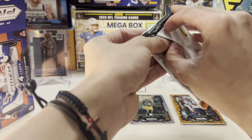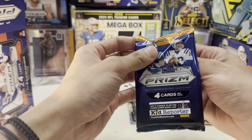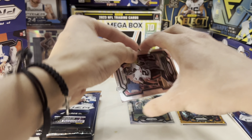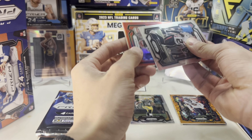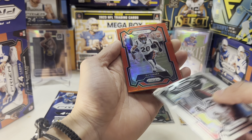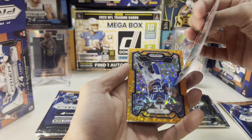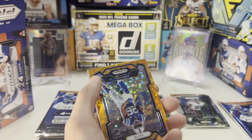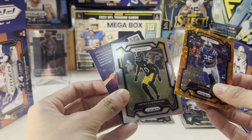Alright, second pack. What are you looking for? CJ Stroud, any CJ Stroud, a Prism base silver would be really nice, or just any other quarterbacks — AR-15, Bryce Young, any quarterback. Richie Grant. A red — oh, it's a super short print! DJ Turner. Nice. I don't know if we can pull reds, I think we still can pull parallels, just no number cards. Is it numbered? No, but it's a super short print. DJ Turner — alright, that's nice. Evan Hall and Patrick Peterson.